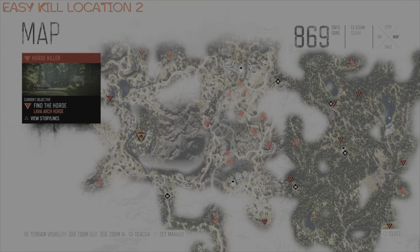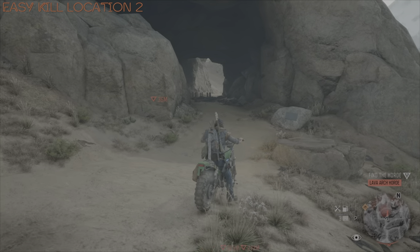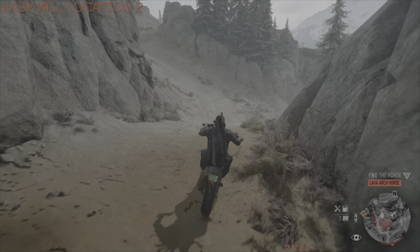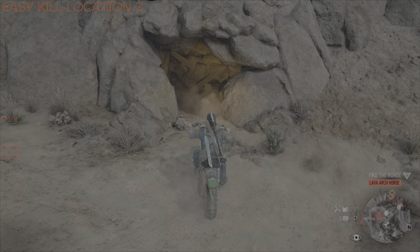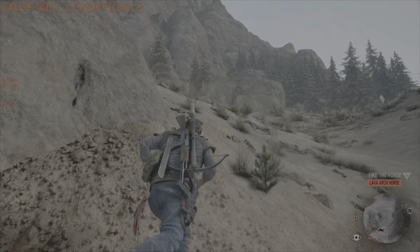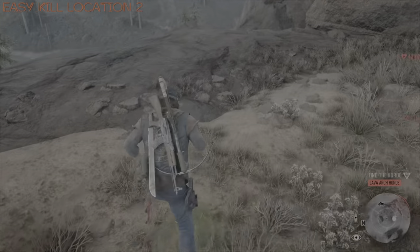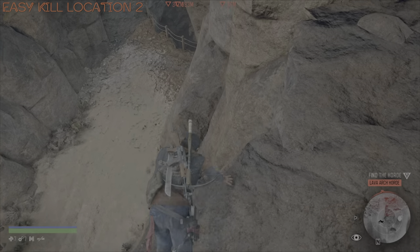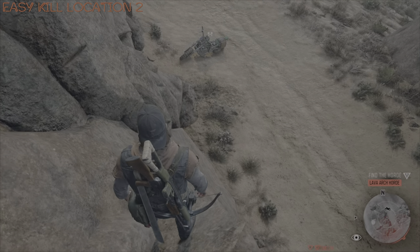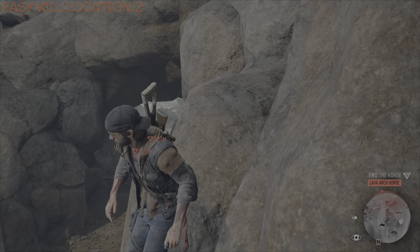Right, Easy Kill Location number two is also located at the daytime location for the Lava Arch horde. You can let off a few shots but you very rarely get any freakers coming out since they're so far into the cave. This is a very safe way of taking out this horde, though it is not particularly quick. To get to the area, do one quick dive roll and then anywhere along this rock section you can basically take them out — truthfully, they can't see you.